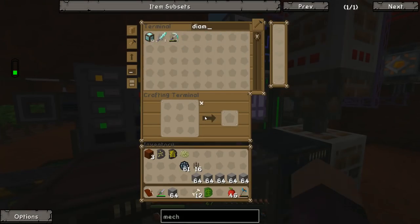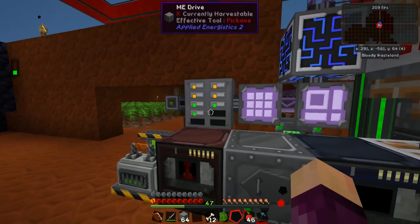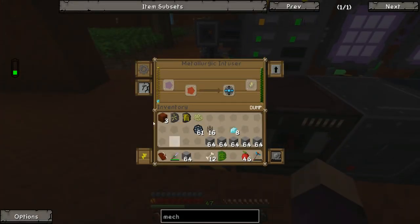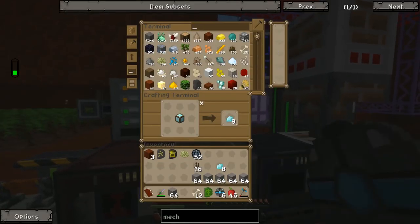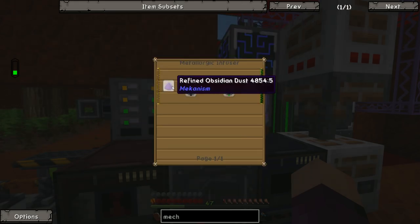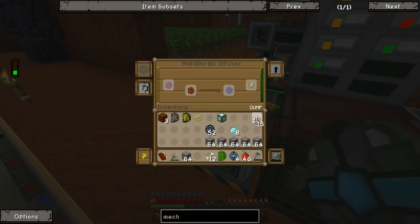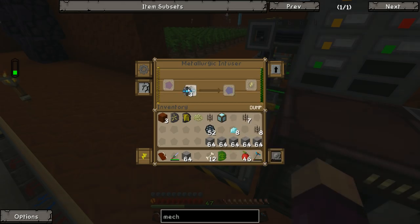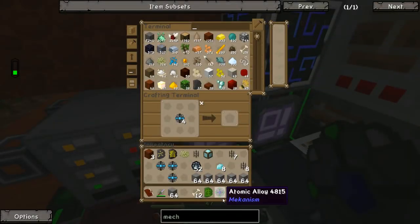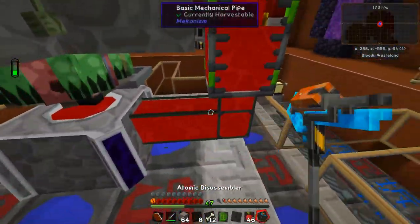We have some basic mechanical pipes right here, so we can go ahead and make 16 of those, then upgrade with diamond to make advanced pipes. A bunch of people have pointed out I really should set up a magical crops diamond farm — I'll work on that between this episode and next, adding coal, iron, redstone, gold, and diamond farms. Finally, the ultimate pipe recipe requires an atomic alloy — either compressed or refined obsidian — and then we surround it with elite pipes. That gives us ultimate pipes, and we replace the bottleneck pipes in our system.